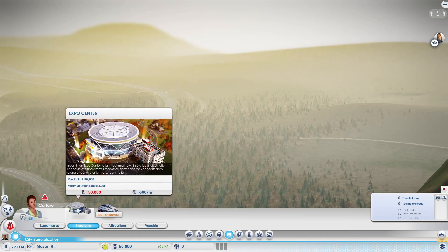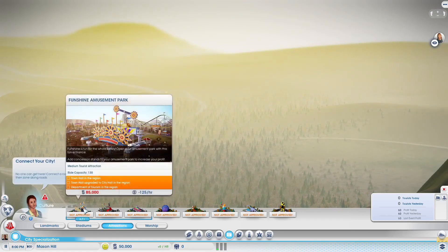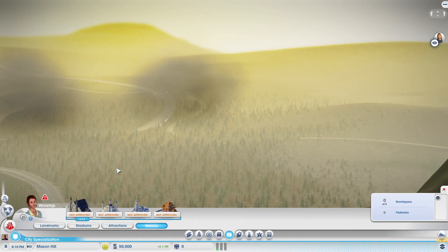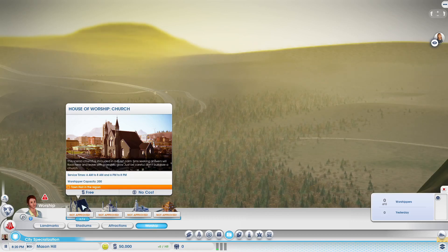When it comes to a stadium and your expo center, you really just need to be able to afford an expo center, but you will need to unlock the pro stadium. Unlocking the pro stadium uses the same unlock as your landmarks and attractions — town hall upgraded to city hall and a department of tourism. It is part of the culture specialization, but I will not be discussing houses of worship. Once you have a town hall it's free, there's no cost, but it doesn't really relate to tourism so I won't cover it in this series.